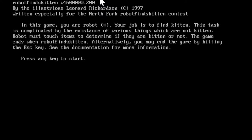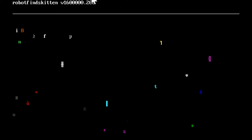In this game you are Robot — the hashtag symbol. Your job is to find kitten. This task is complicated by the existence of various things which are not kitten. Robot must touch items to determine if they are kitten or not. The game ends when Robot finds kitten. Alternatively you may end the game by hitting Escape. It's very simplistic, and that's not necessarily a bad thing — not my favorite style of game, but it's got its own unique quality.